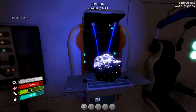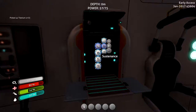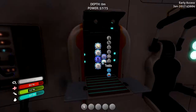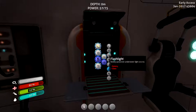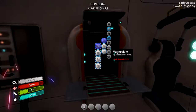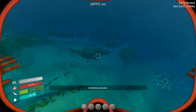So this thing basically does everything — it's a fabricator, that's what it's called. The first thing I'm going to want to get is a repair tool, and I need magnesium. How do I make that? Magnesium — salt deposit times three. Oh, that's easy. Let's go get some salt deposit.